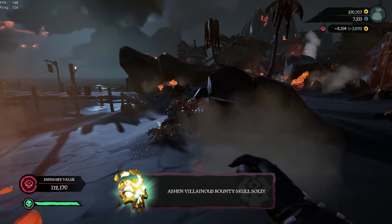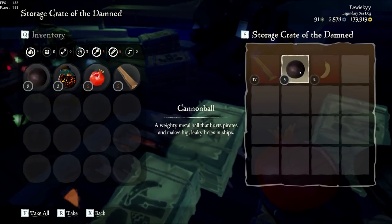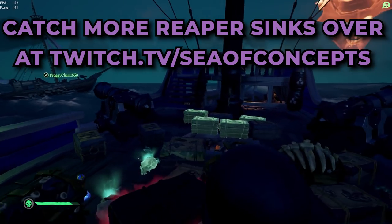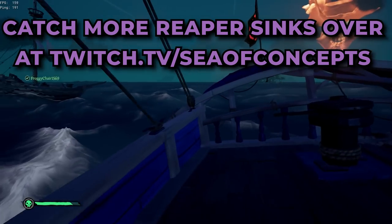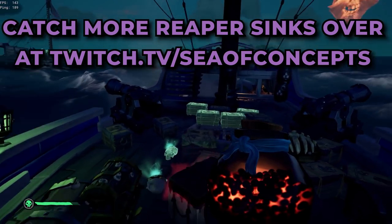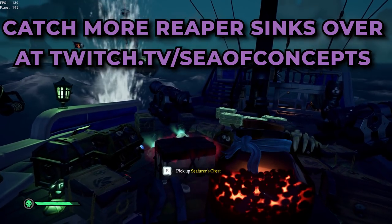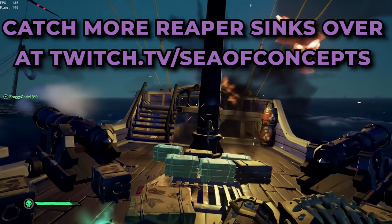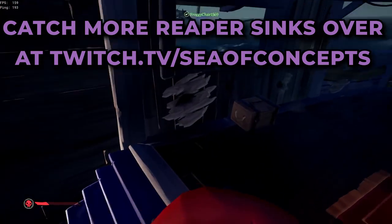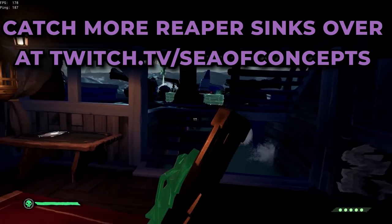Overall, the best way is probably to do the ghost voyages if they're accessible to you, as they're quicker than Flameheart and you get a decent amount of skulls and reputation. If you prefer Flameheart because the overall gold is better, feel free to go for Flameheart with your Order of Souls emissary. The bounty voyages aren't necessarily recommended, but if you want something more chilled out that you can do without worrying about your ship sinking, they're not the worst option.